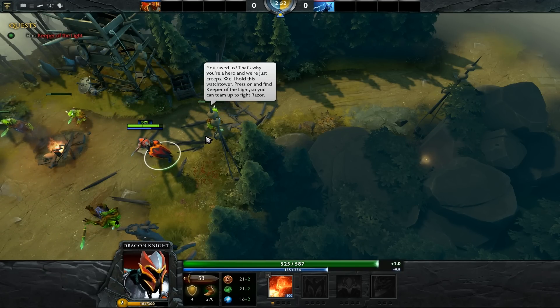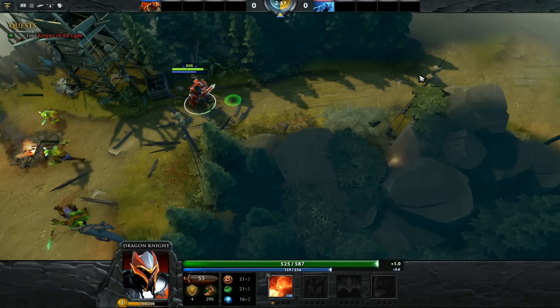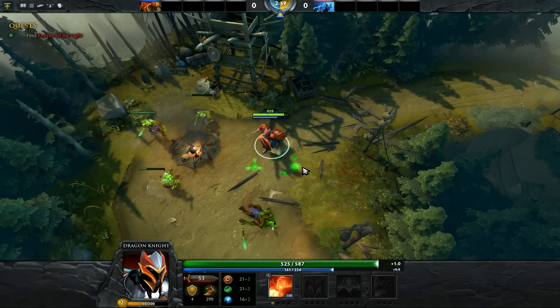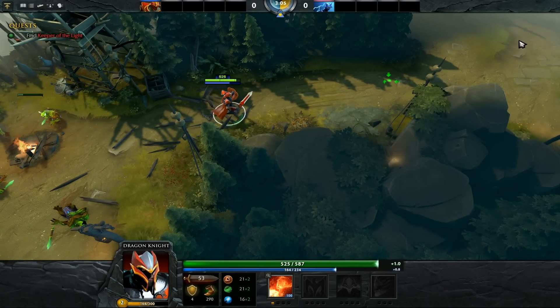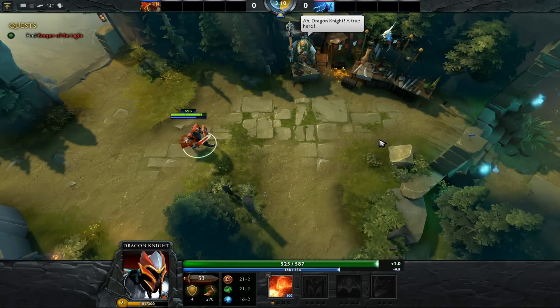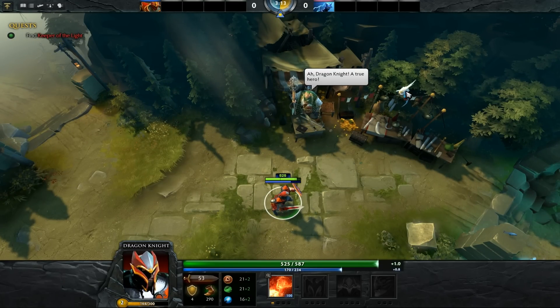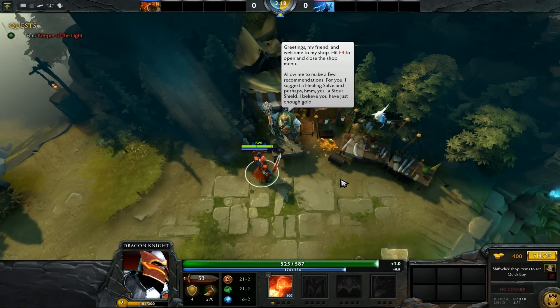Hold this watchtower — Keeper of the Light, so you can team up to fight Razor. They're just sitting here on the fire dragon, that's cool. Oh look at this shopkeeper — a Dragon Knight, a true hero, and his parrot! Shopkeeper: greetings my friend and welcome to my shop. Hit F4 to open and close the shop menu. I suggest a healing salve and perhaps a Stout Shield.